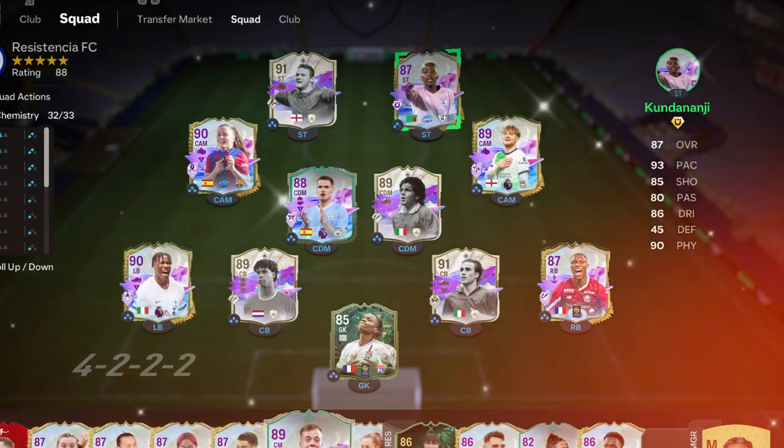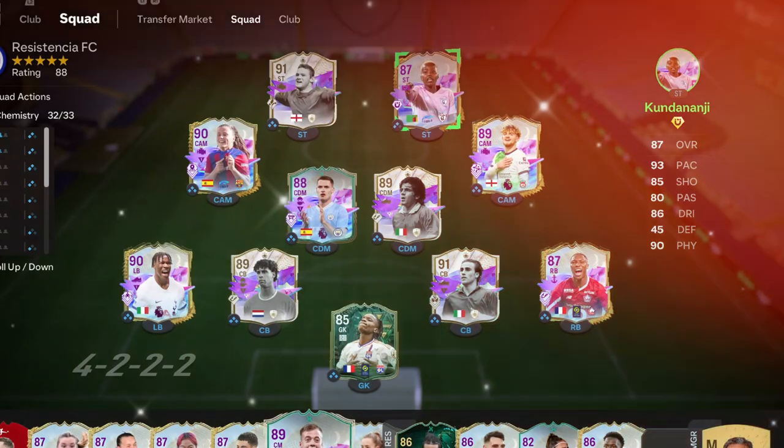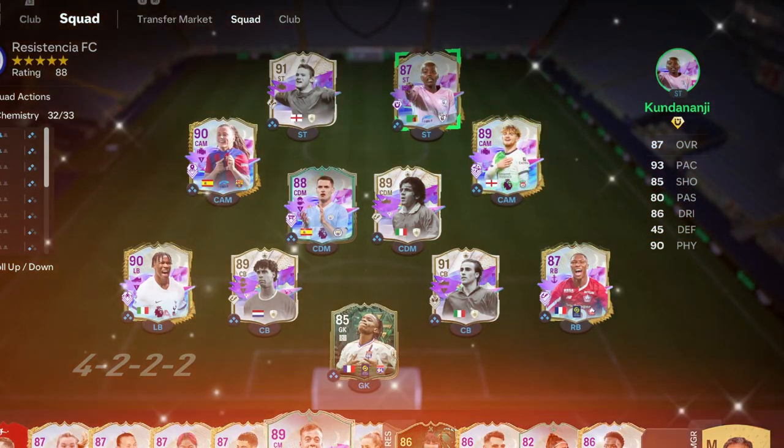And the star of the show: Rachel Kundenanji — 70 games, 61 goals and 41 assists. If Rooney costs over 1 million coins, Kundenanji is only 25k. If you want more of this, check out this playlist next. See you next time.